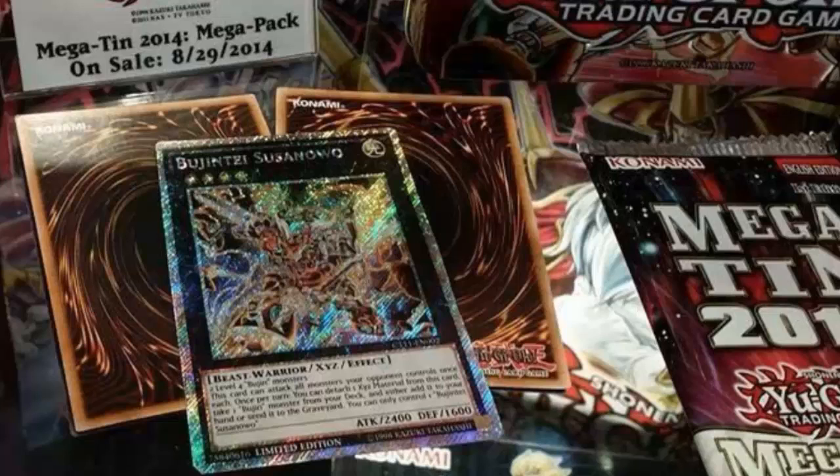Yu-Gi-Oh! is already a game where a lot of people struggle to make friends — a lot of people are socially outcast, and that's fine. But to make a card like this where you're just going to get bullied — I'm not saying that's going to happen, but you will probably get bullied playing this card. Just play the original ultimate rare, which already looks really, really nice.